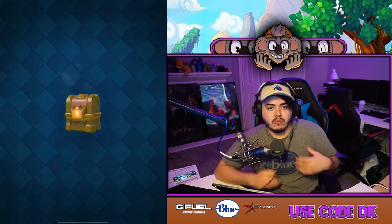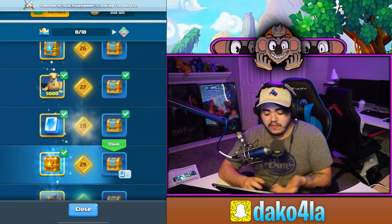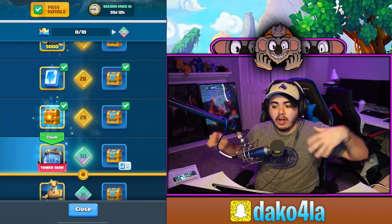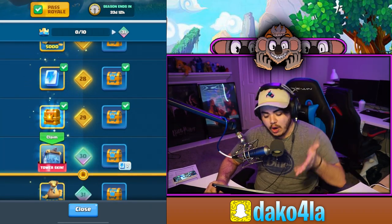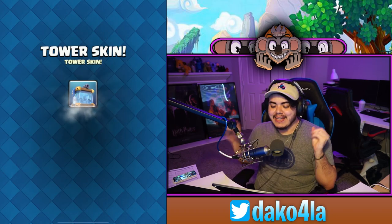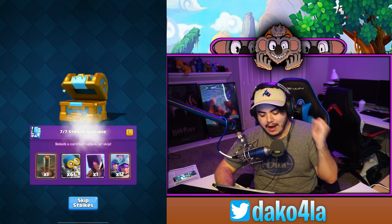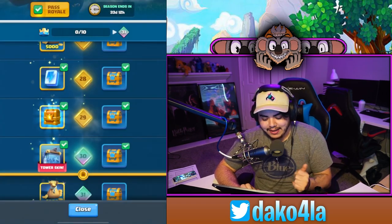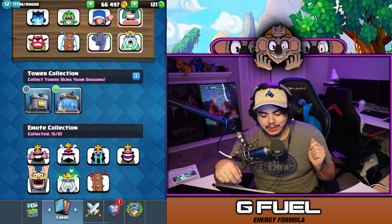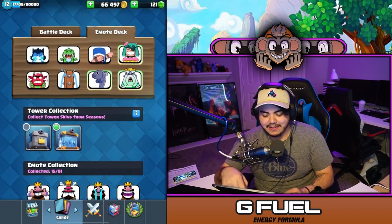If you want, I may even start my own tournament to help you guys get your Pass Royale unlocked — let me know. But here we go — level 30! We're unlocking the tower skin! Let's go! Opening this up, and there we go. Now I'm going to go put the tower skin on.